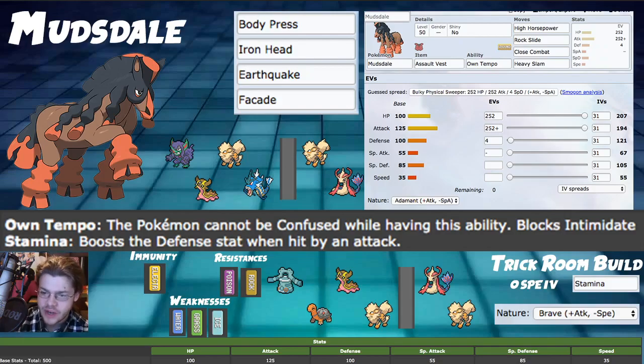Despite the bulk, Mudsdale does have weaknesses to Dracovish, Gyarados, and Milotic — we'll do calcs for those shortly. On speed: 35 base speed is low, which screams Trick Room, and we do have a Trick Room build as well. That 35 speed means you outspeed many Trick Room Pokemon when Trick Room isn't up, and under Trick Room you're moving first.